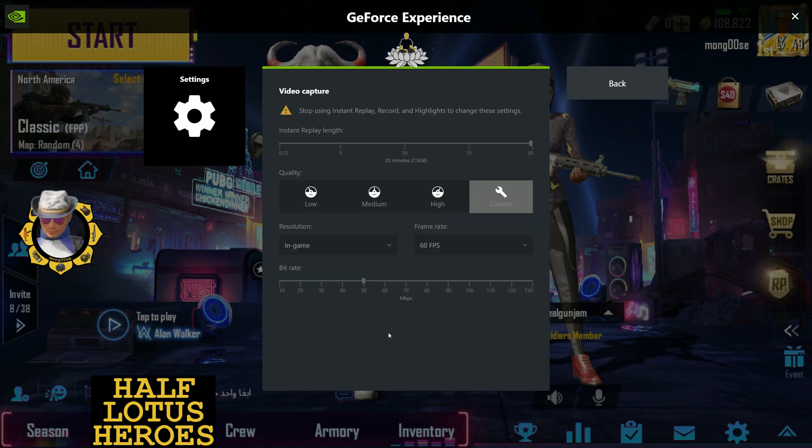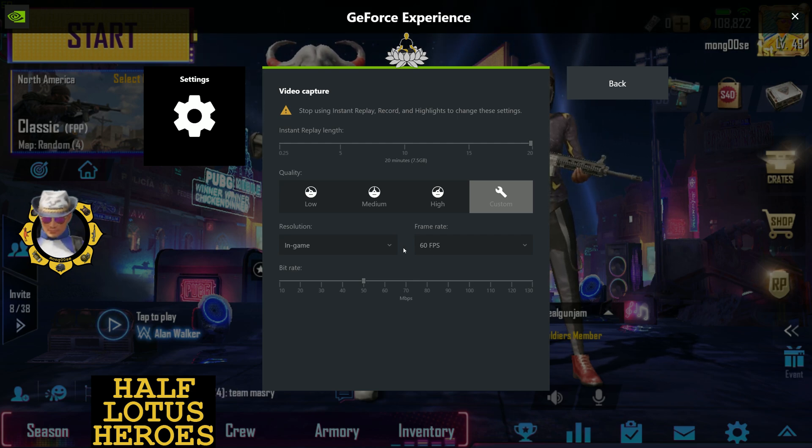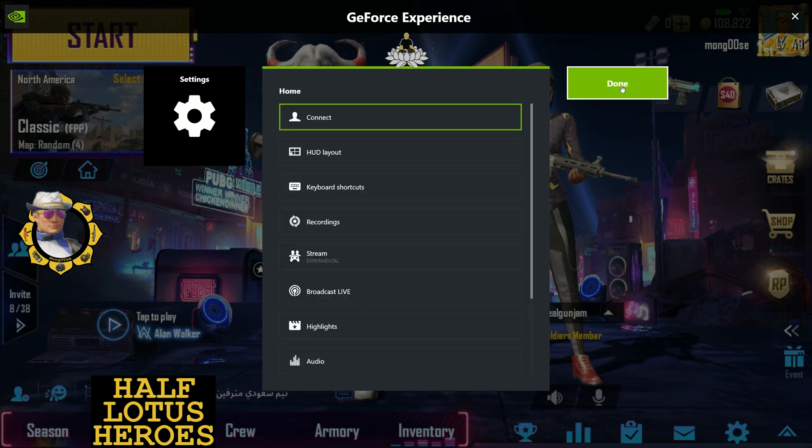And you can see here my video capture settings — I've got set to custom. I set my resolution to in-game, but you can change that around. Since I'm recording right now I can't change anything. So I'm recording everything at 1440p, 60 frames per second, and at a 50 megabit per second bitrate. That's what I'm using to capture everything I record in-game.